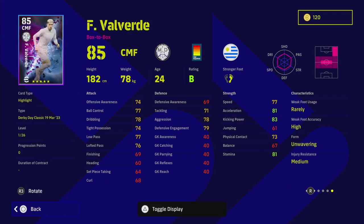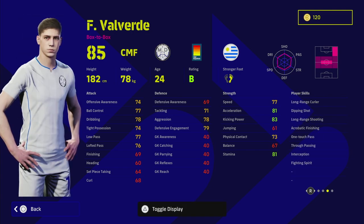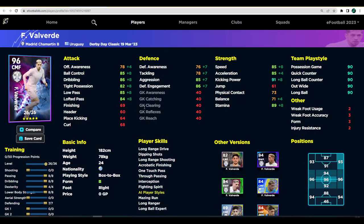Valverde actually has 26 levels to go. He's got every player skill you could want - long range shooting, long range curler, acrobatic finishing for a center mid, which is very important for getting into the box with corners, volleys, and interceptions. Defensively he's also got interception, fighting spirit, and in passing he's got one touch passing and true passing. He goes to a 96 overall - insane player skills.